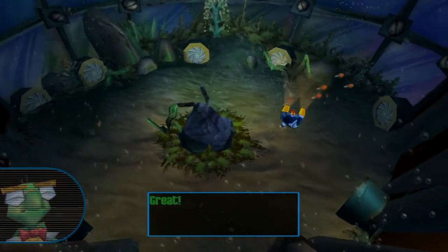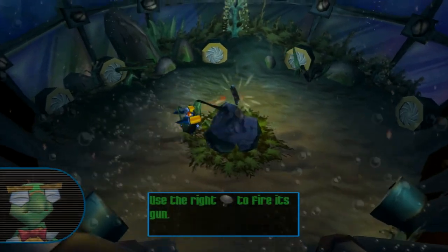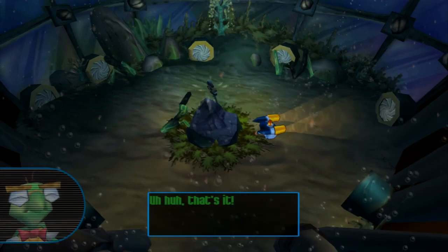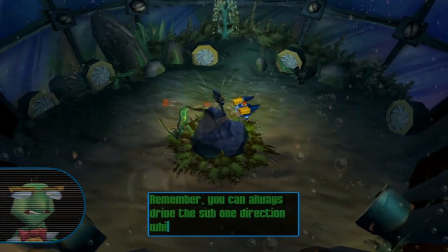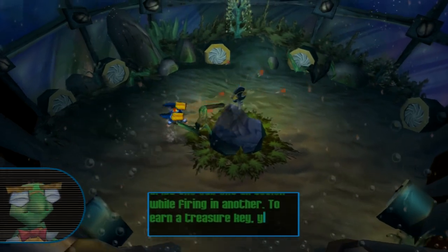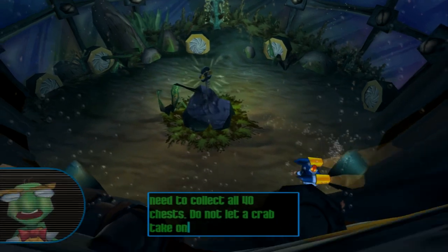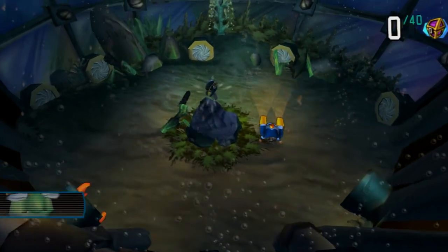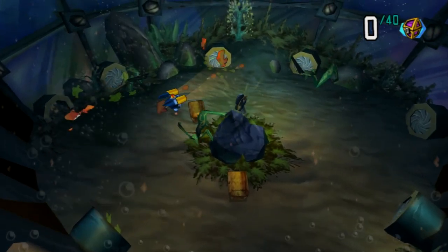This feels really good, actually. That's it. I'm guessing there are no bottles in this level. You can always drive the sun in one direction while firing at another. To earn a treasure key, you'll need to collect all 40 chests. Do not let a crab take one into a tomb. Okay. That isn't what I was expecting, but fair enough.